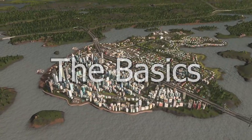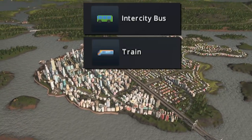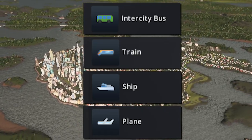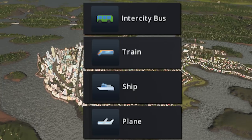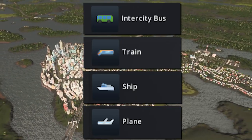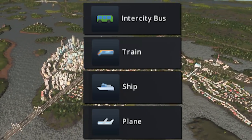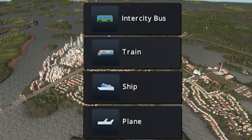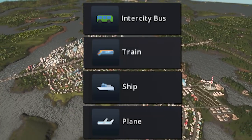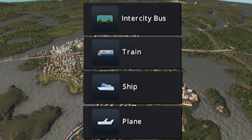Let's start at the top. To welcome tourists and new residents, you've got four main avenues: buses, trains, harbors, and airports. They unlock as your city grows, sort of like milestones in your city's development. Picture these as your highways — your key entry and exit points. From these mighty conduits, all other transportation forms branch out. A web of connectivity that starts and ends right here.